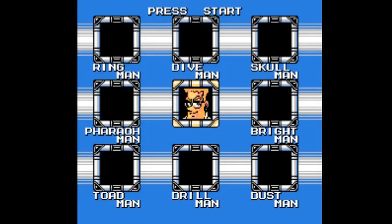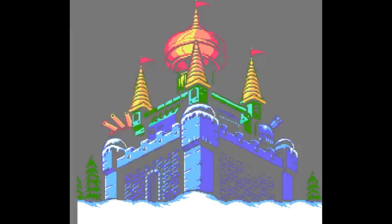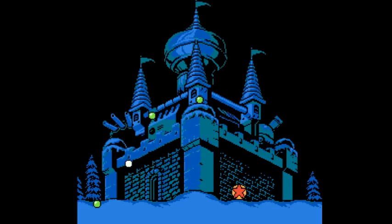Welcome back to Let's Play Mega Man 4. Let's go and rain on Kozak's Parade. That looks pretty cool. This is Dr. Kozak's Citadel — four stages long, your classic Wily Castle length. Let's do this. Alright, stage one.